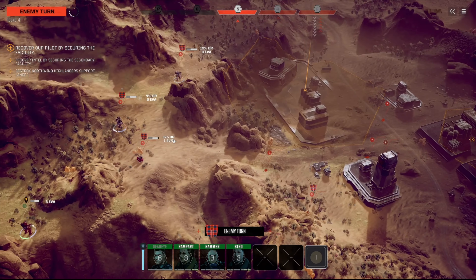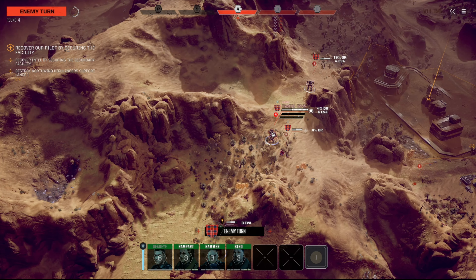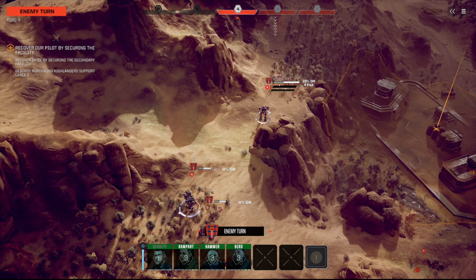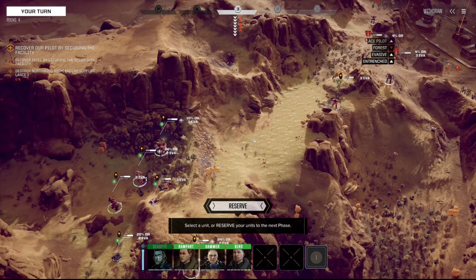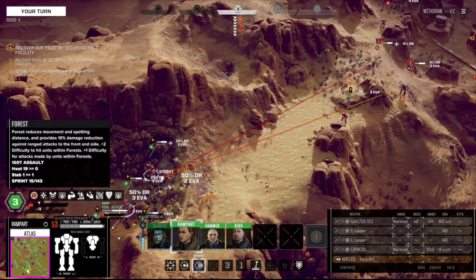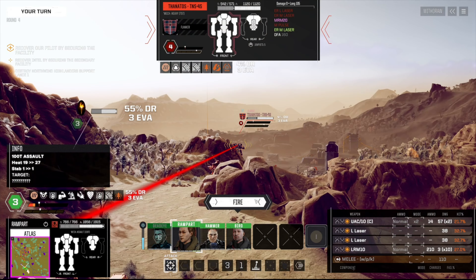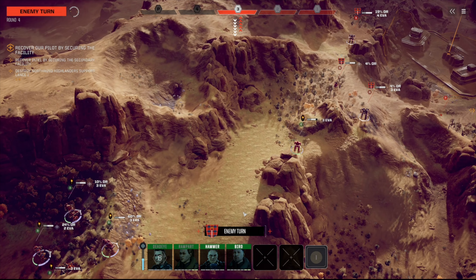Somebody else understands the ECM game. Oh good, thank you — I can actually hit that now. Another Victor or is that a Zeus? That is a Victor — good eye, I wasn't even paying attention. That enemy needs dealing with. Let's go shielded stance — things are starting to get a wee bit hairy. If we start getting some hits on the Thanatos, even if it's only a few, we can take that thing apart.